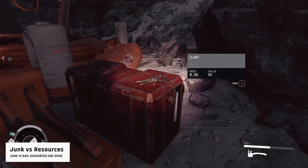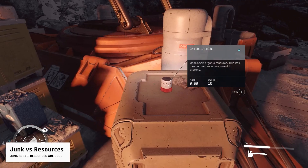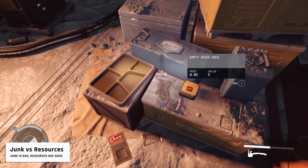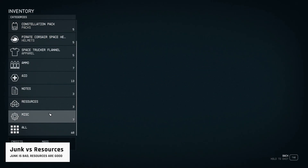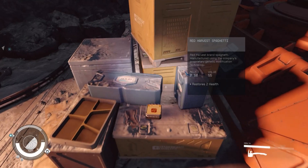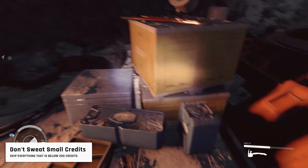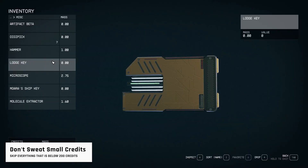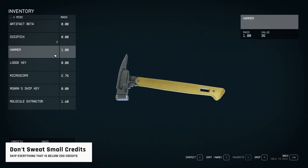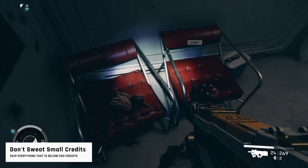Unlike previous Bethesda games, junk items have lost their significance in Starfield. Focus on resources and manufactured components instead, as they are essential for crafting and building. You can easily differentiate them — resources go to your resource category, and junk goes to the miscellaneous category. Early in the game you might be tempted to collect low-value items worth just a couple of hundred credits; however, in Starfield these amounts are relatively insignificant. Most items cost thousands or even tens of thousands of credits, meaning you can safely skip everything below 200 credits unless you really need that item.